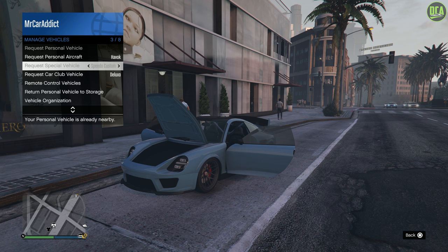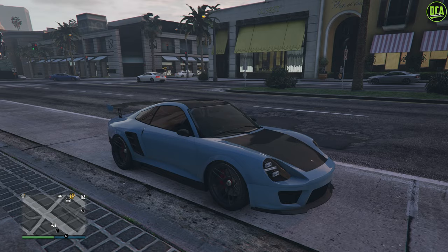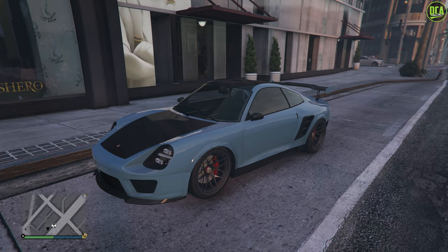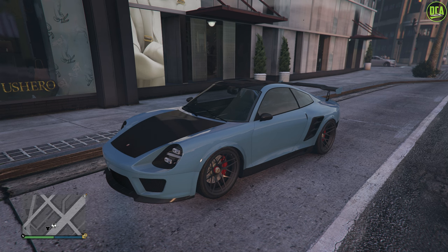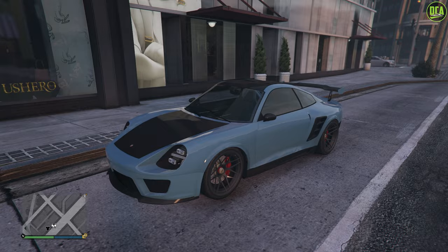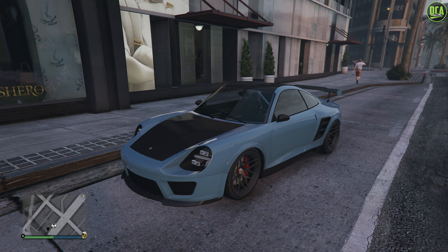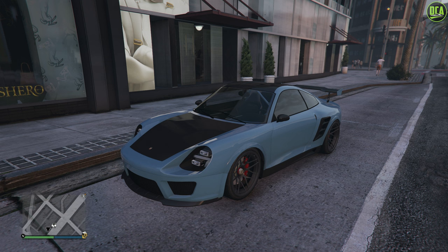Is it worth 1.1 million? Rockstar sadly removed it from the website, so if you want it you have to get it off a friend that owns it, or through an event week, a dealership, the podium, or similar. I think this is the fastest Porsche 911-inspired car around a track with turns — the Comet S2 Cabrio is insanely fast in a straight line, but around a track with turns, this is the fastest of the bunch. It's kind of a toss-up honestly — I'm leaning more towards a no than a yes.